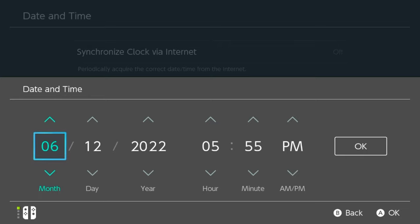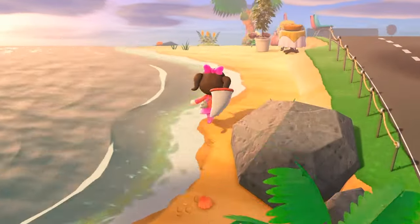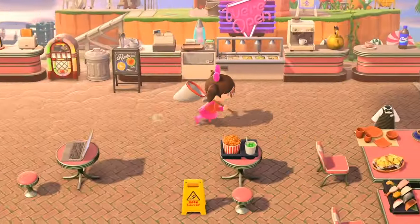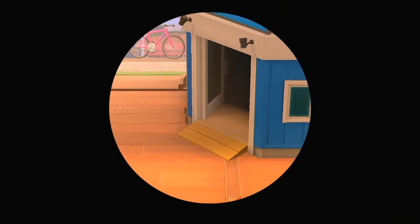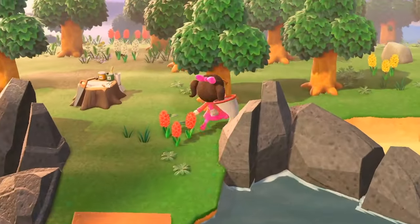So I changed my date and time to July at about 5 o'clock, since July is when the giraffe stag spawns, and we were ready to catch a giraffe stag. First I went around my beaches to see if I got lucky enough to get a giraffe stag on one of my palm trees — I was not so lucky. I did find a miyama stag though. I knew I'd probably have to go to a mystery island, since only 5 bugs can spawn on a mystery island at once, making it a lot easier to find a specific bug with less space to run around.